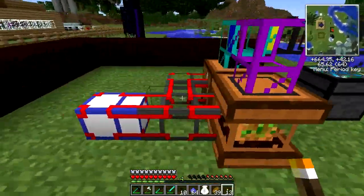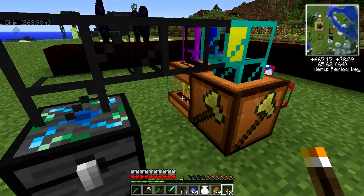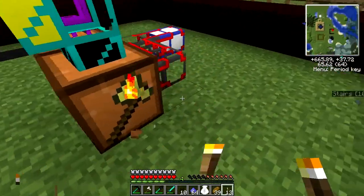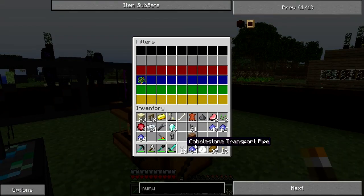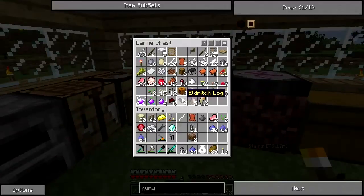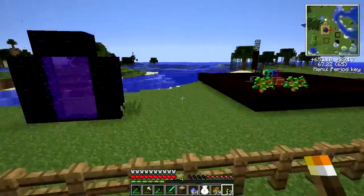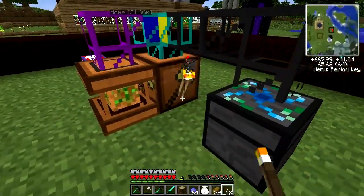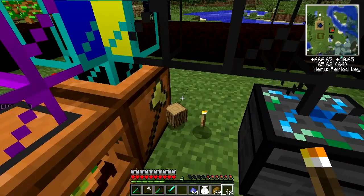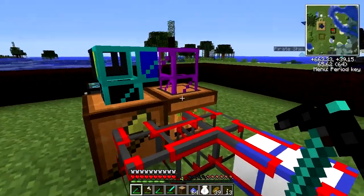What should now happen is that it plants the saplings — which it doesn't seem to be doing, but maybe it needs to complete the circuit. And then it'll grow the tree, the logger will chop it down, and wood will come out of here through the yellow slot. It would probably be beneficial if I had some wood to put in the yellow slot. There we go — it started to plant the saplings. Through the yellow slot and into the chest for later storage, as well as any saplings that can't be inserted.